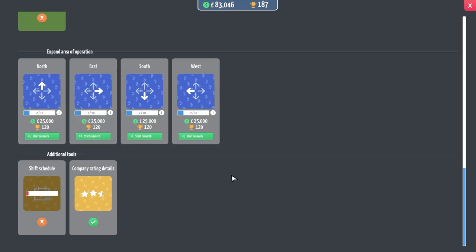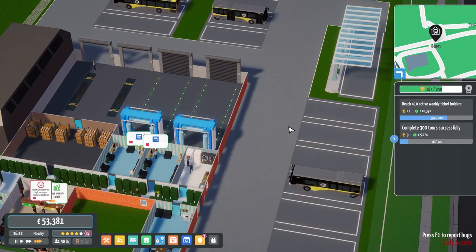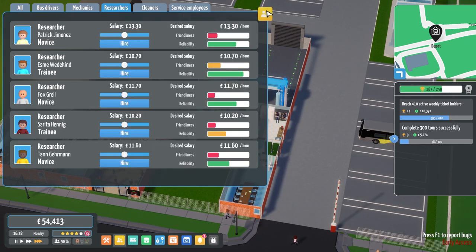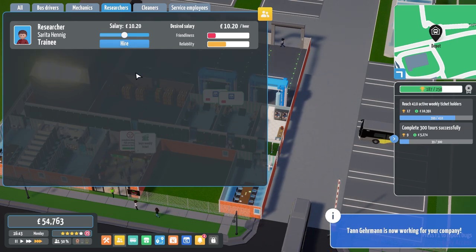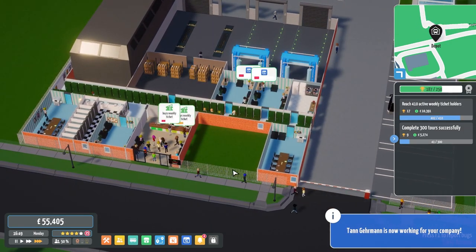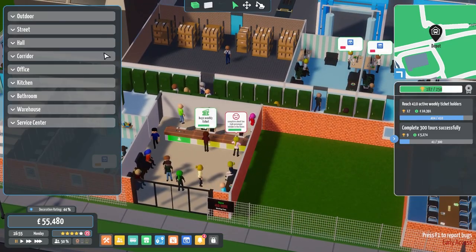I can expand the premises right now — let's research that. I only have two researchers which will be so stressed. You're researchers, you don't need to be friendly but you need to be reliable. This is getting pretty busy — 40 minute wait times. I need to reduce that. Looking at the service centre, that's why I saved this area.